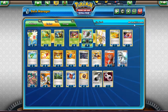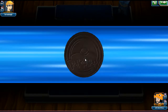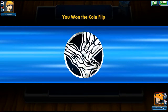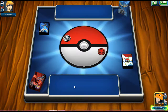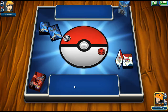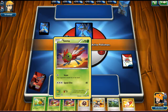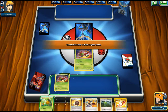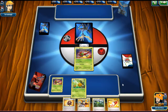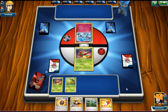Let's hop into the game and see if the deck is any good. We win the coin flip, which is always nice. We have a really good hand with Forest of Giant Plants and all the good stuff going on. We see a Klefki from our opponent.